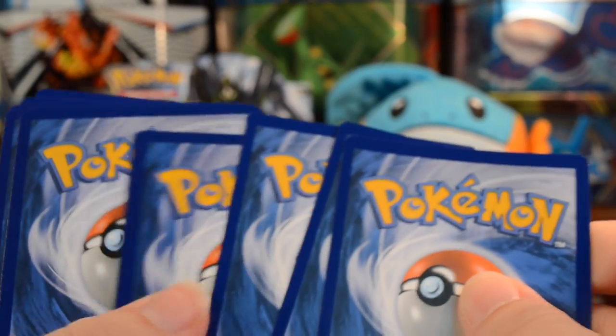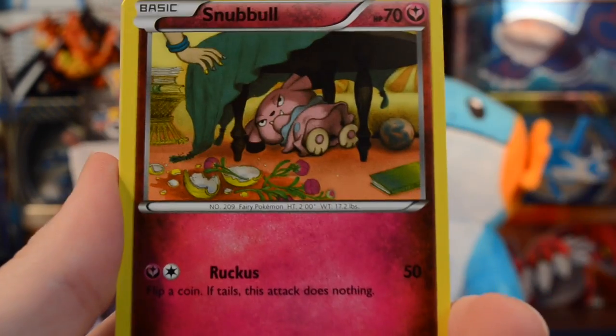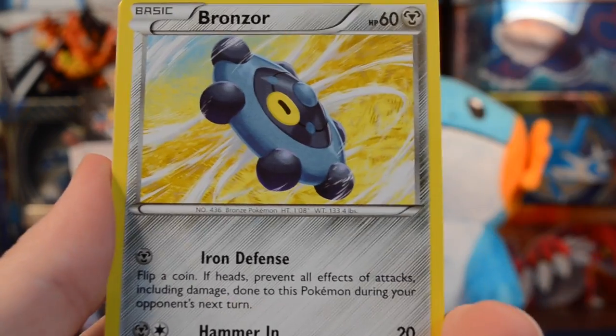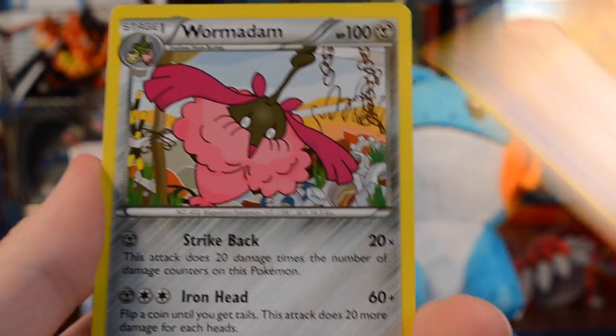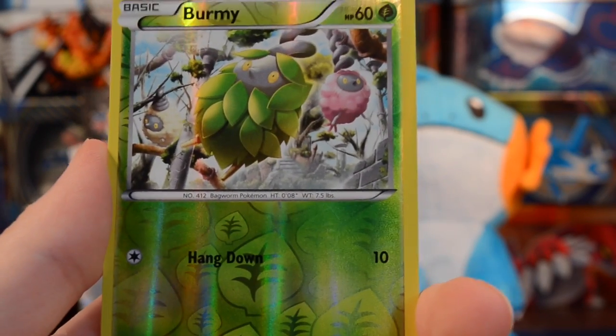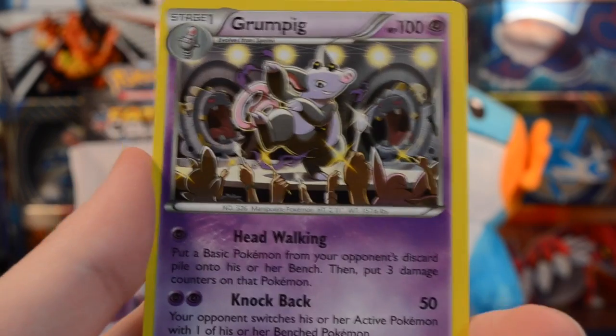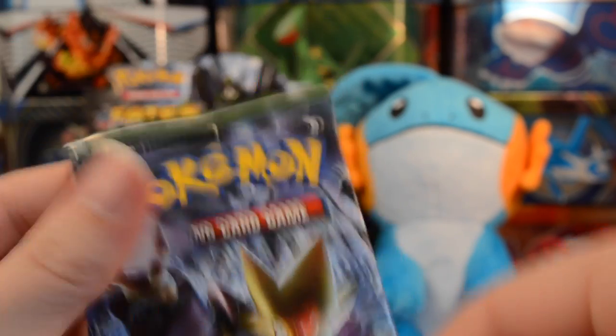Let's move into a Zygarde pack. We have a Riolu, Snubble, Fenicle, Bronzor, Burmy, Omanyte, Devolution Spray, and Wormadam. Our reverse is a Burmy, and we have another Grumpig — Sarah would approve.